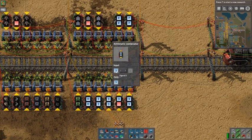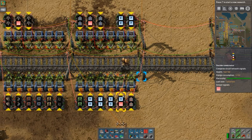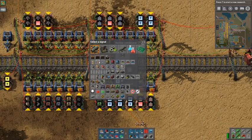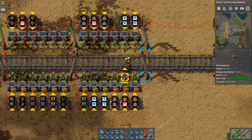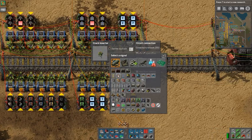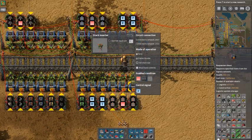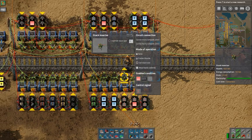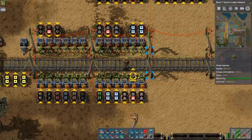If you want, let's say, fast belts, you do the same here — paste all the things. Then do the second inserter and copy it over. Now this section is also configured.